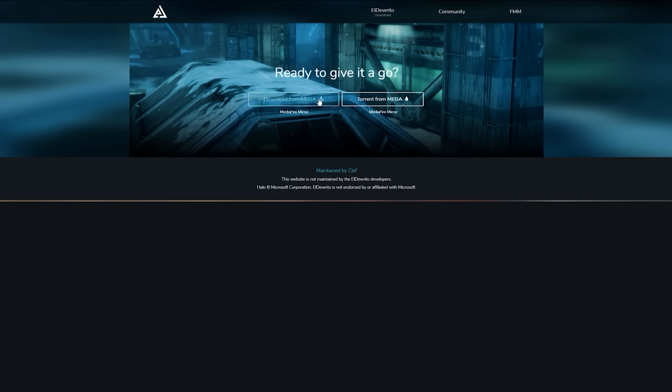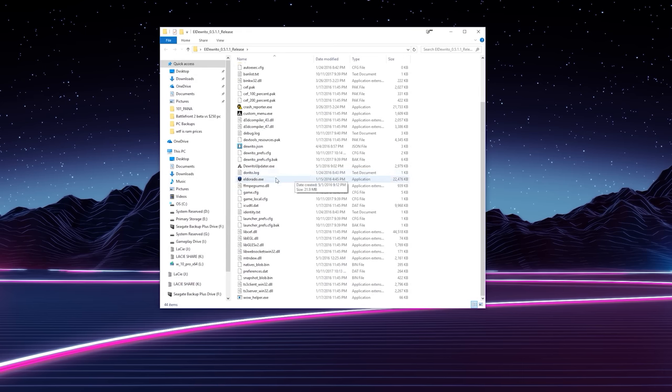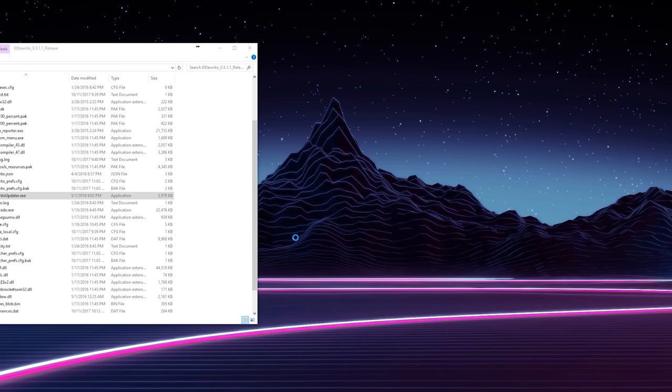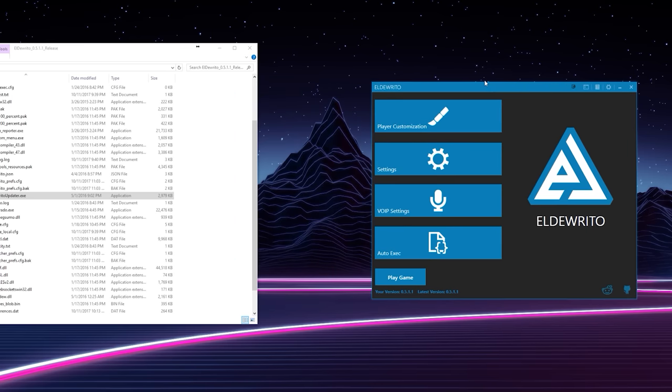First let's talk about the install. Getting the game is actually super simple — a very easy download with no real installer. You get access to a full directory in a zip file and all you have to do is extract it to a location of your choice. The file is roughly 3.2GB, which is crazy efficient, but expected since the game is running the Halo 3 engine, an Xbox 360 title. You launch the game by hitting the DoritoUpdater.exe file within the downloaded folder. There were some issues where I got an error about a missing file, but re-downloading the game fixed it.